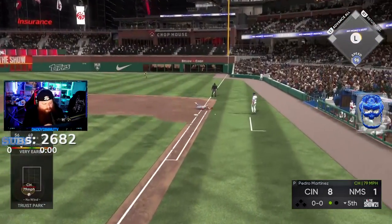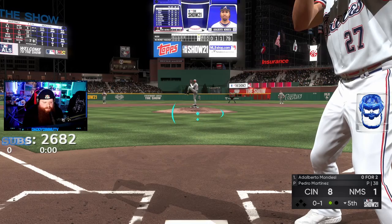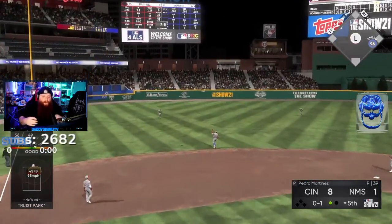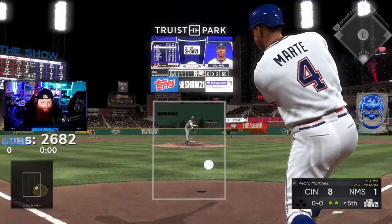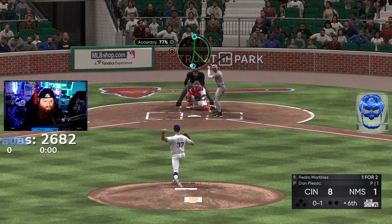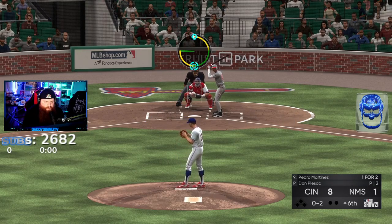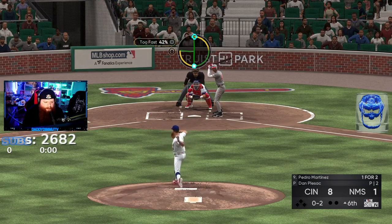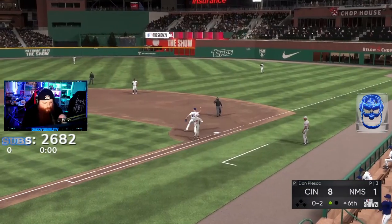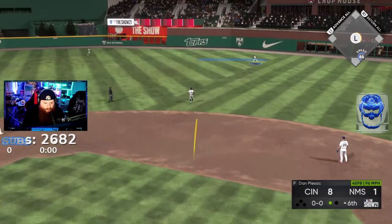I told myself I wasn't gonna swing and then I did - I'm an idiot. I need to take some pitches unless it's down the middle. I am the dumbest mother flipper on the planet, why did I swing? I'm over here trying to methodically destroy his pitcher like I'm doing a Rubik's cube, and his pitcher just - there we go, I like that first pitch swing.